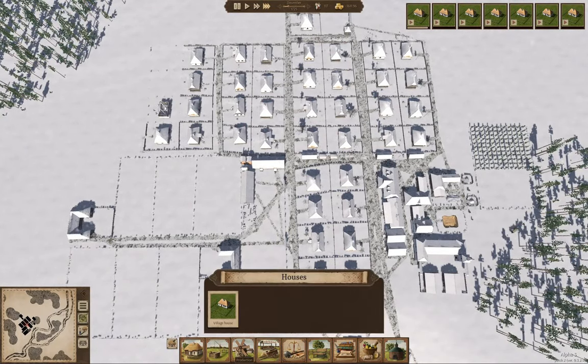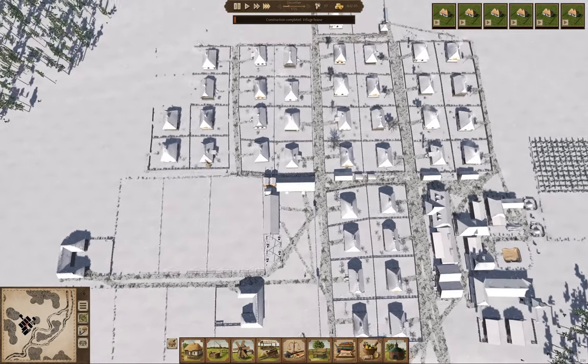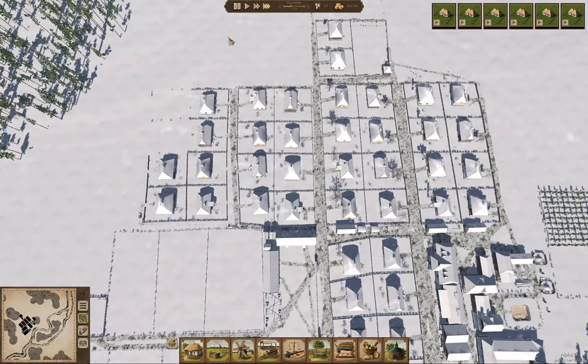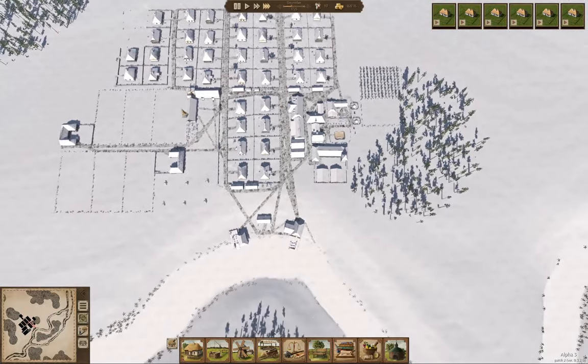Now we're going to need a slaughterhouse. I haven't built one yet, but we'll build the houses first since we just spent a bunch of money — which is why our balance just took a hit. We'll see if the balance can end up going positive from here.